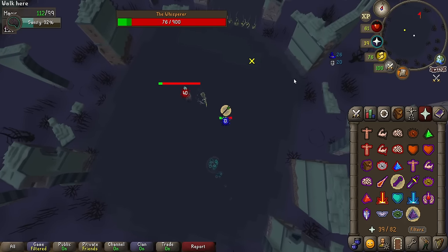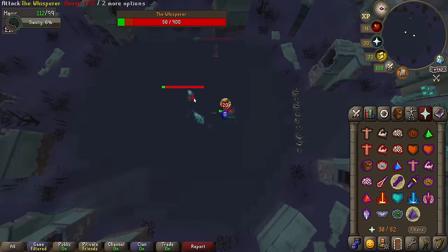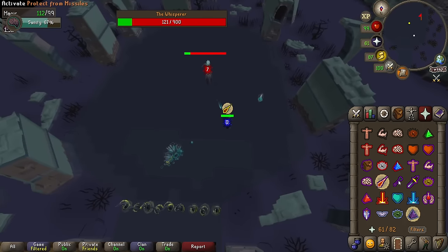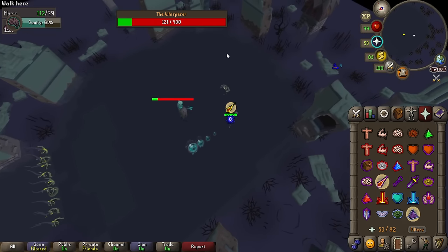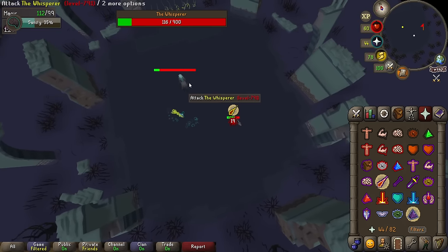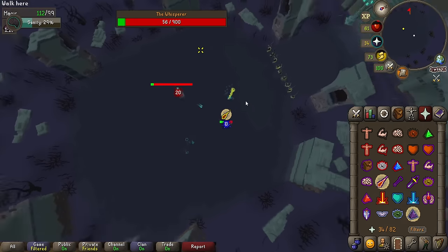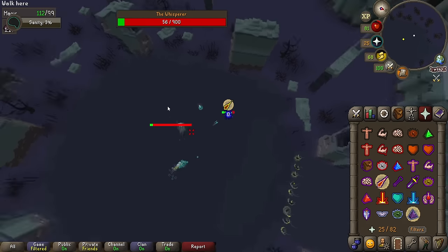The more mechanics you do right during the entire fight, the higher your insanity is for this final DPS check. On the enrage phase, simply run around the room hitting the boss. The Whisperer now attacks with 2 ranged followed by 2 magic attacks and repeating. Tentacles now spawn more often, however if you run around the room every attack you shouldn't really get hit by any of them. Do note that insanity drains from these tentacles too, so if you've got 100% but get hit like 5 times, your insanity could drain to 0 really fast, so do be careful.